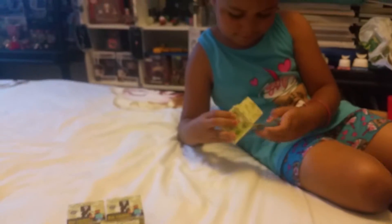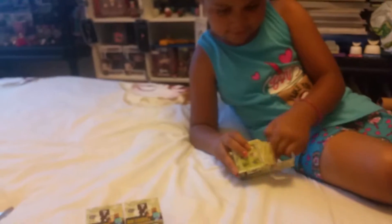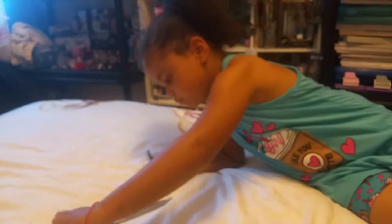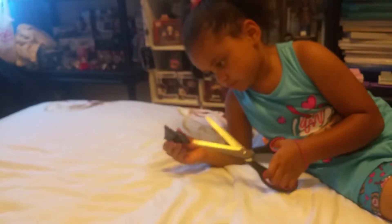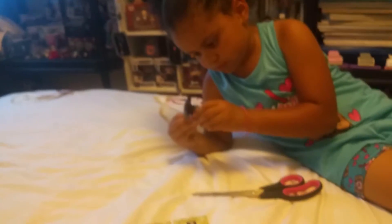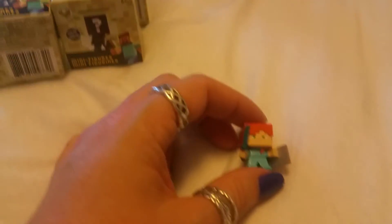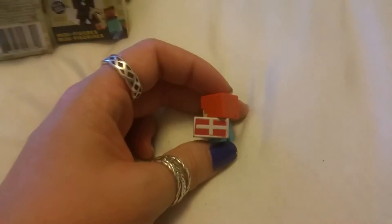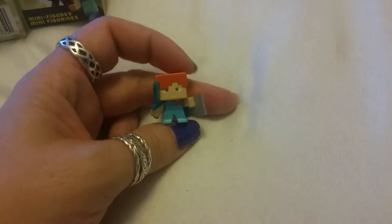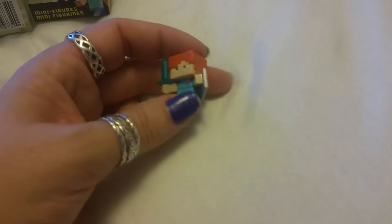Open them up. Hopefully we get no doubles - I know we already have some. I don't even know which ones we got because I don't even know the names of these things. But we got the blocks, I know that, and we got the man. So let's see. Oh he's so cute, look at him! He's got a shield and the sword.